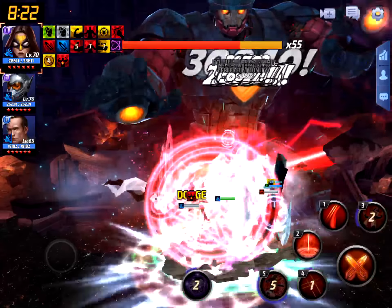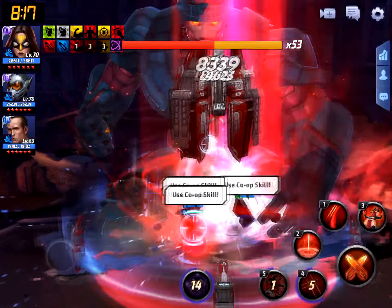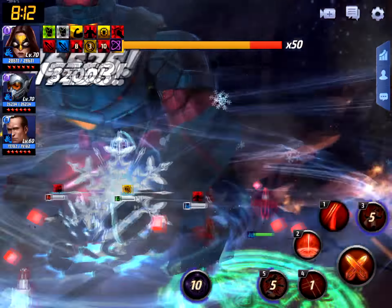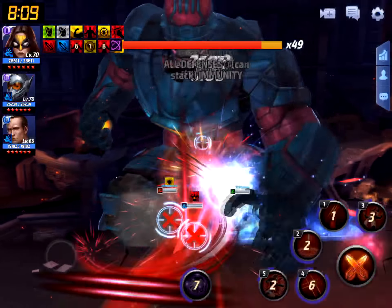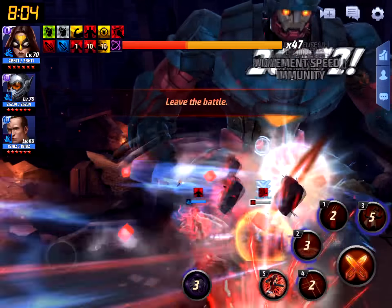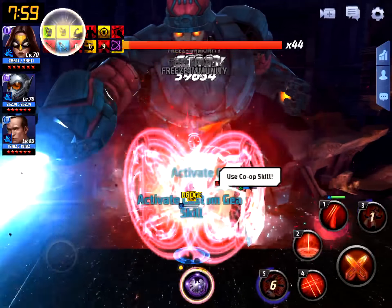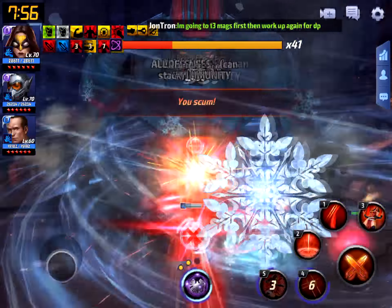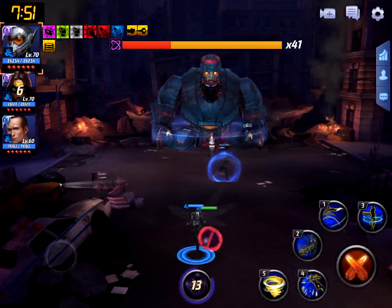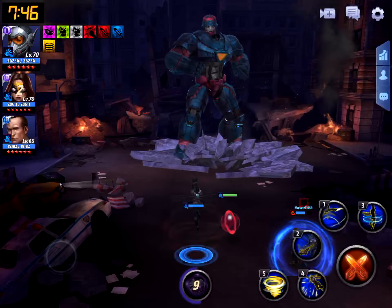The Tier 3 Captain America is really helping us out here. The other player brought Luna Snow, the Tier 2 Deadpool, and Loki — I kept him in thinking Deadpool might be Tier 3, but he dies quite quickly. We're about to reach 41 bars which triggers the next phase, where Master Mold stands up and starts doing ground pounds and stomping.